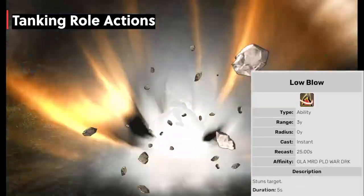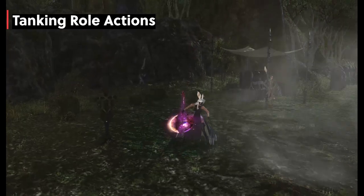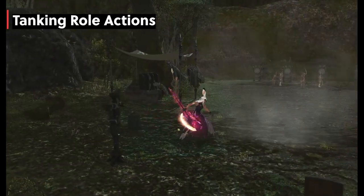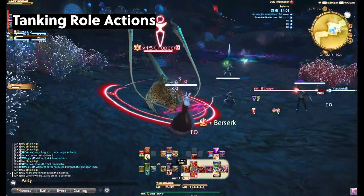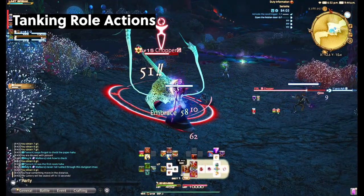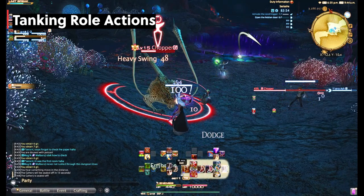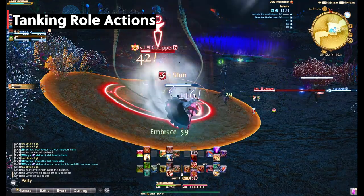Next up, Low Blow — an attack that stuns the target for 5 seconds with a recast timer of 25 seconds. This one has quite a few uses, one in particular in lower-level content in a very specific dungeon. When enemies are going to cast a wide-range AoE attack, you can use this to stun them so they don't. Most players would have to run all the way out of the AoE and then back in, which is a huge waste of DPS time. Be aware most bosses can't be stunned — this is primarily for trash mob AoEs and out in the world story play.